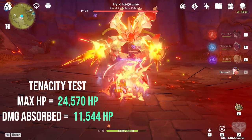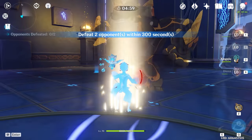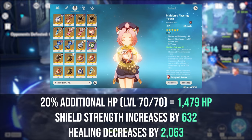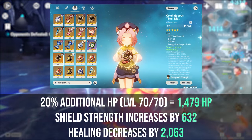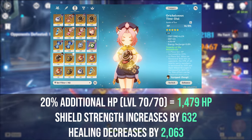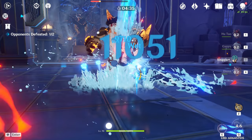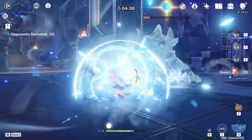The increased damage absorption achieved by upgrading artifacts is significant and worth it in my opinion, because they also benefit her healing. You may be wondering how a 2-piece Maiden's with 2-piece Tenacity of the Millelith set compares to a full Maiden's. With my current level of investment of 24,000 HP with level 9 talents, we get a shield with 632 more damage absorption, but we lose out on about 2,000 total healing. This damage absorption bonus is pretty minimal, and if you're already running a 4-piece Maiden's I would stick with that, but this mixed 2-piece set performs well if you're just farming for artifacts or have better pieces in one set than the other.